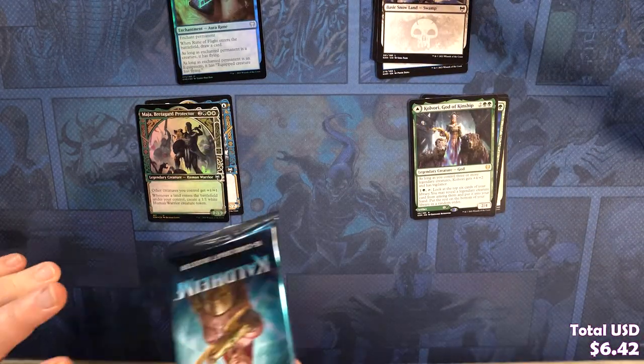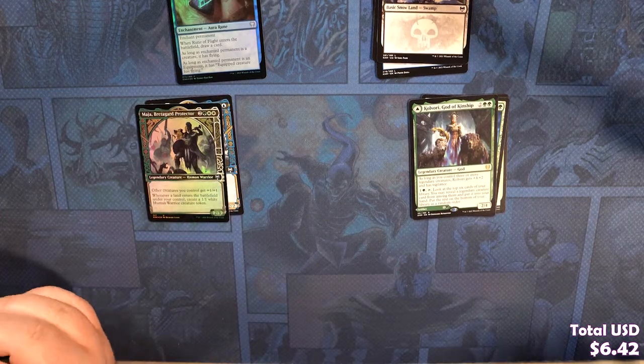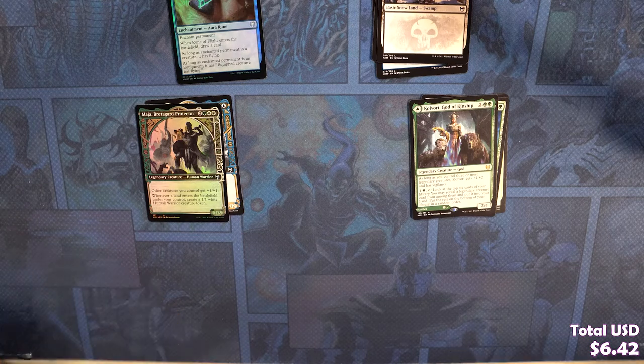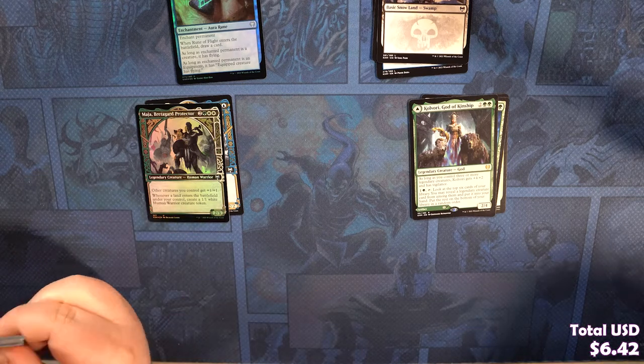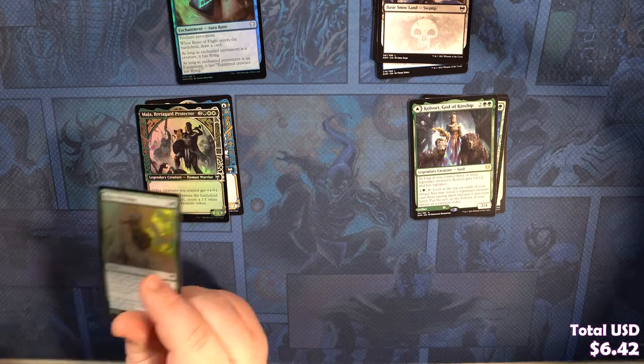Bad cardboard. We should just, every time we get the advertising insert, put Wizard Loft branding all over it in post. Turn their advertising against them.